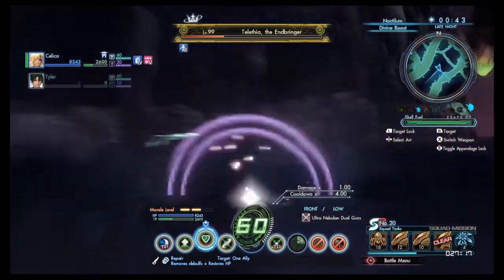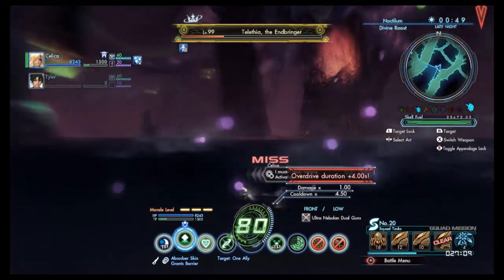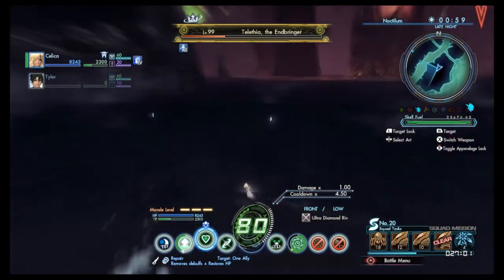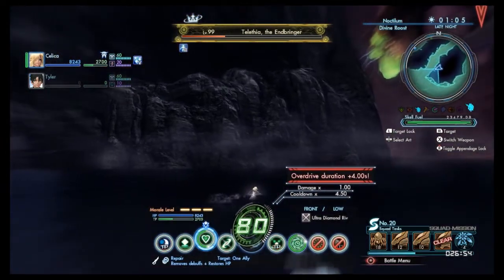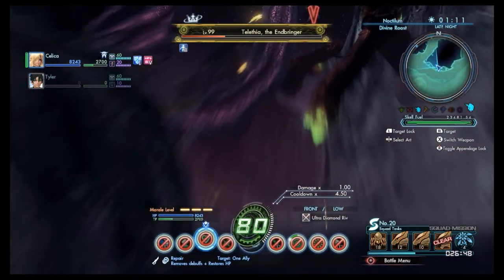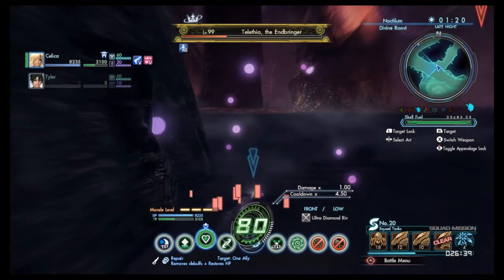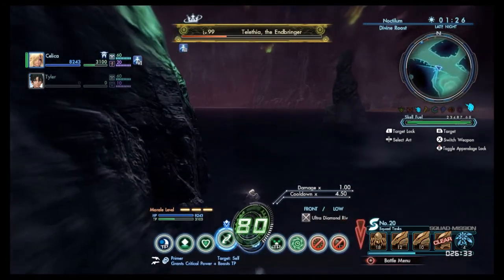I typically like to build my overdrive count pretty quickly early on because it makes it a lot easier to maintain — this is why you probably want to be running TP and Overdrive Count Up augments for this fight. I hang out a little further outwards than I realistically need to, but I've had times where she got stuck on terrain because I didn't, so I just play it safe. After getting over here where you fought for phase two, you pretty much just want to bring her towards the entrance to the Divine Mist — that should get her into a spot that's pretty easy to manage.